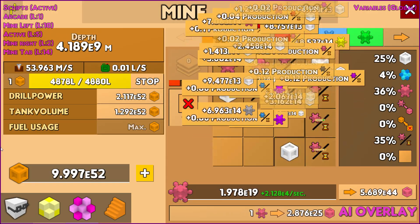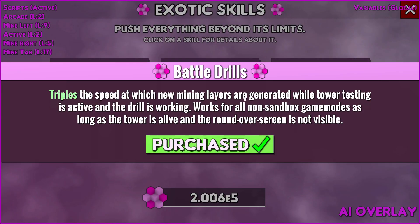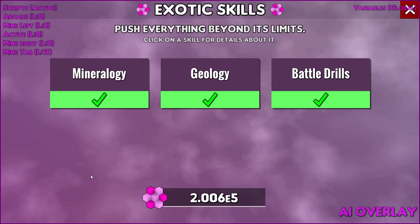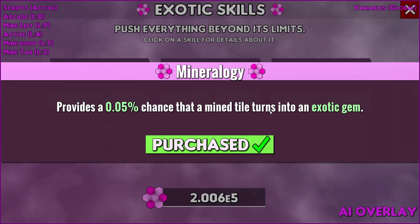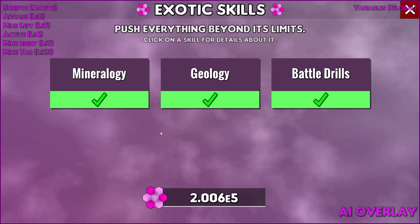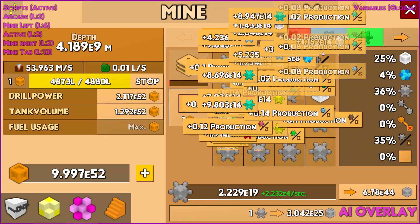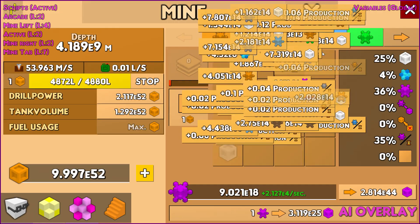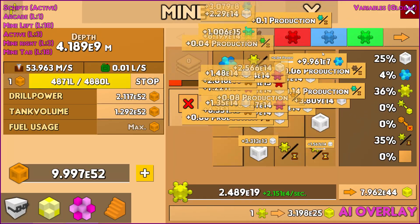I don't use the mine script anymore — I'm using workers instead. The reason is when I do battle drills it triples the speed at which new mining layers are generated while tower testing is active. I do tower testing and get more gems, and with geology I get more blue gems. There's also a chance for an exotic gem. So I'd rather have workers do it while I'm doing tower testing than have this running.